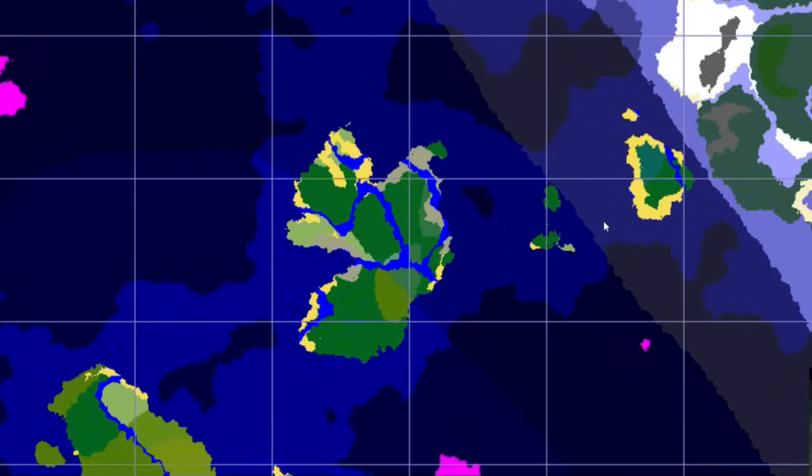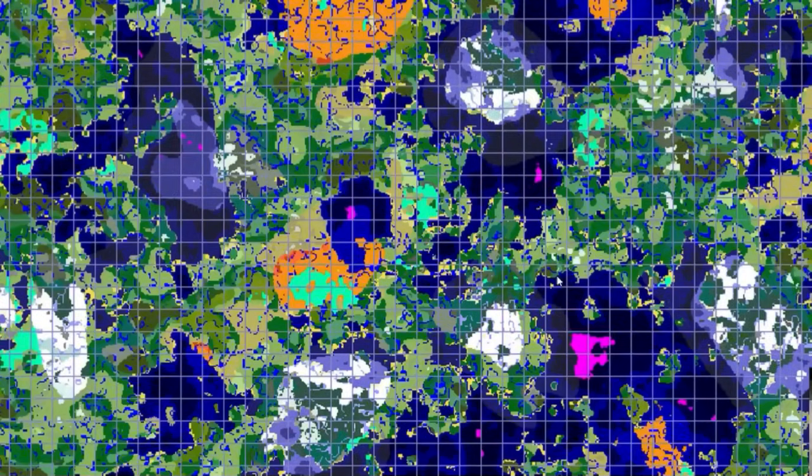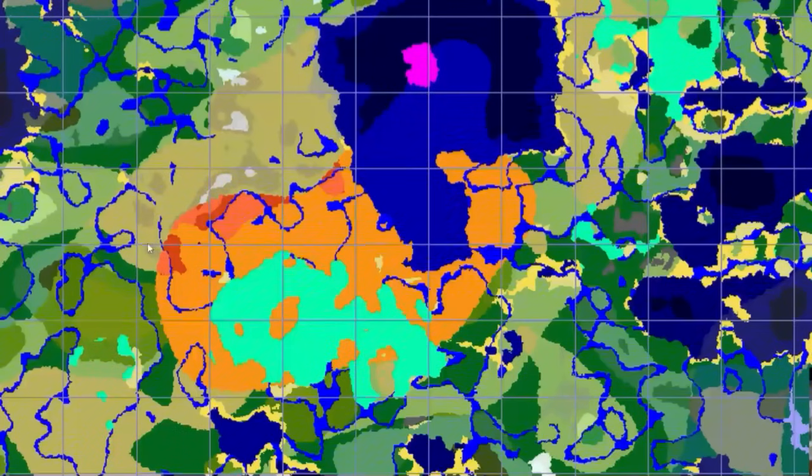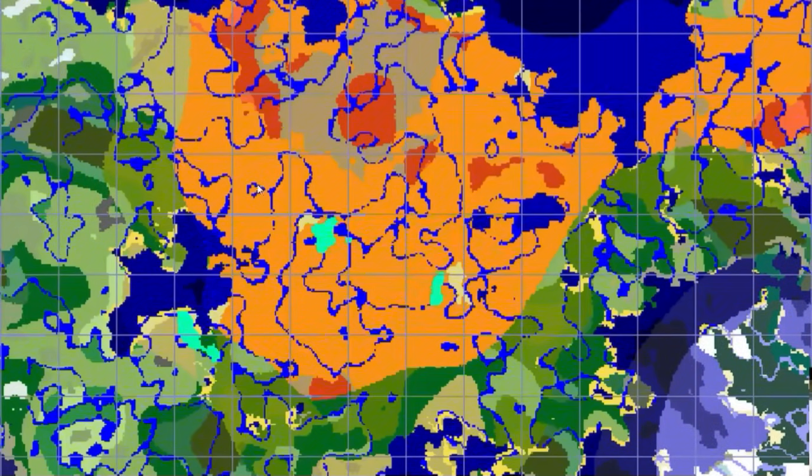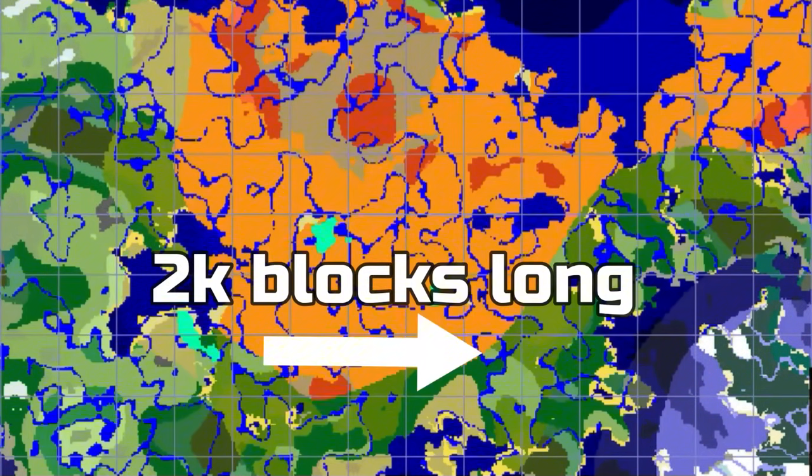The first step to building our quarry is going to be to find our location. We're looking for a nice, long desert with minimal water, so I don't have to drain water because that's a pain in the ass, and also because our quarry is limited in width. So to get the best returns, we need a very long path. And after a couple minutes of searching, I think we're coming up with a good location kind of down in this general area here.